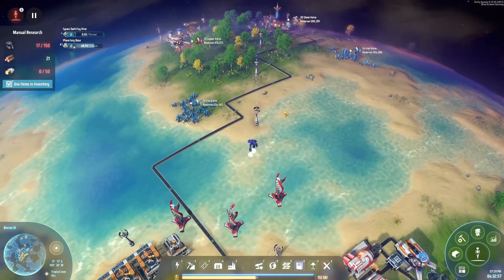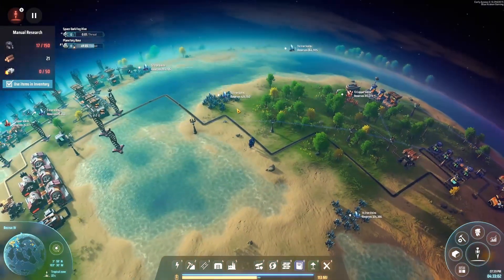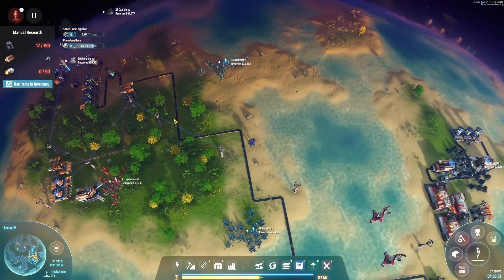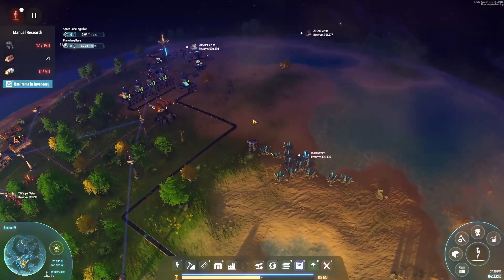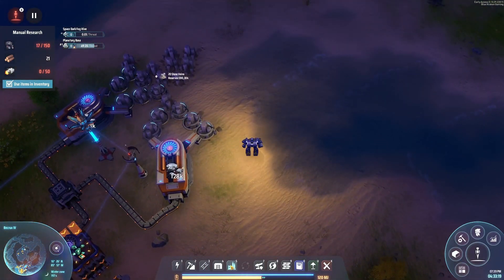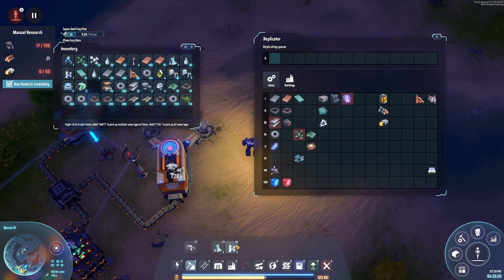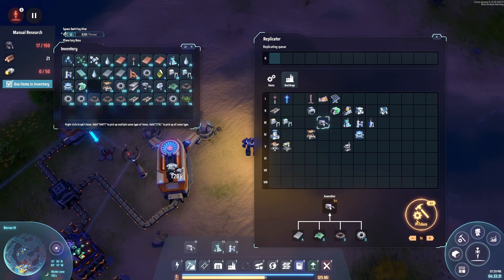Let's head back over here for rocks, because we're going to be using these stone reserves as well — unless there's another set somewhere close. Copper, iron, copper, coal. So let's head back over here. We need to turn some of these into glass as well. I'd like one of these — extractor, just the one please.